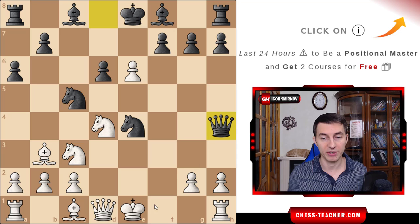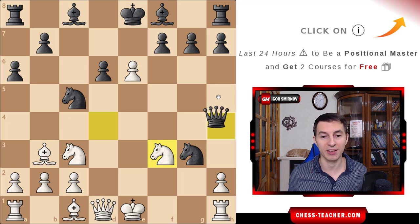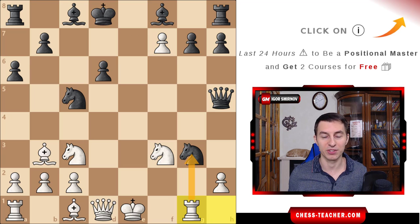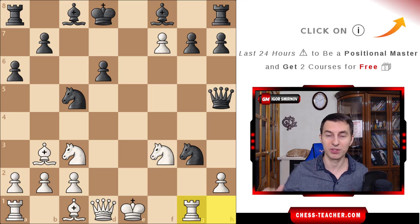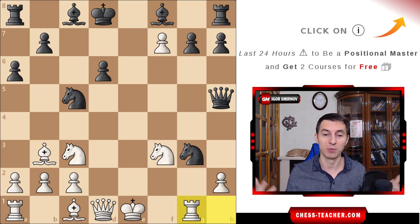Fischer followed the rule 'to take is a mistake' and just captured the pawn — not just an exchange, but winning of the pawn. After queen h4 check, he didn't think about how to retreat; he thought about how to keep attacking, playing g3 and hitting the queen. After that, counter-attacking once again, going after black's king, and attacking the knight with every move instead of thinking how to defend. That's what allowed him to overpower black and ultimately win such a bright game.